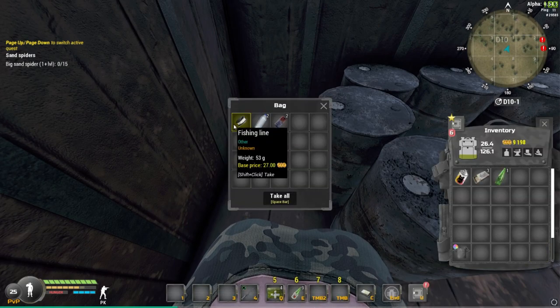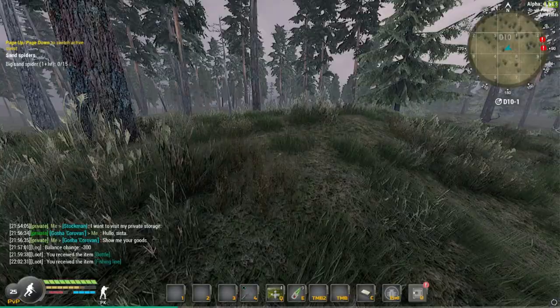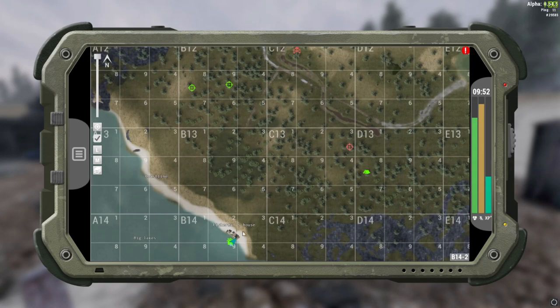Boom, that's what you're after — fishing line right there. Now we're going to head down towards the exclusion zone, specifically the fisherman's house, because that's how you get over there. You'll find the rest of the stuff over there, so we'll see you when we get there.